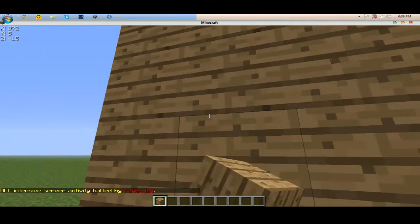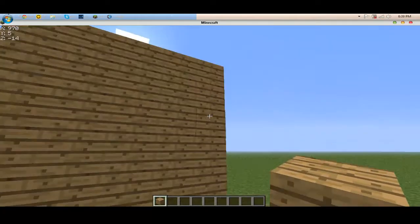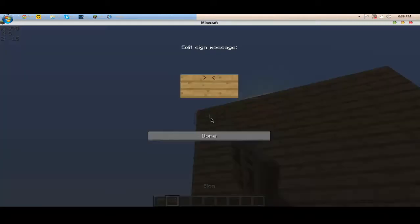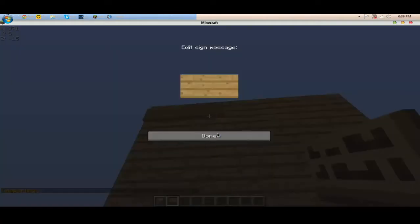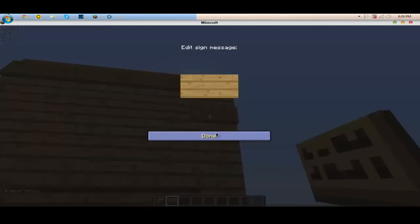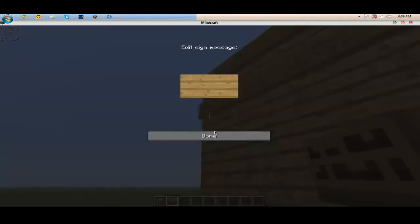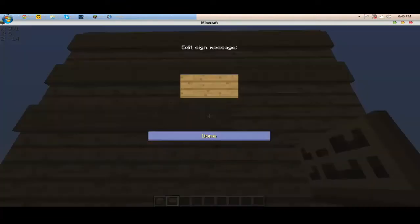So what you want to do is you just want to get on flat land, or whatever, and you want to make a wall like this that I just showed you. And you need to get signs, which is here, and you just want to place them all over. You just want to place blank signs all over the place. It takes a while because it's pretty big — it's a wall I made.